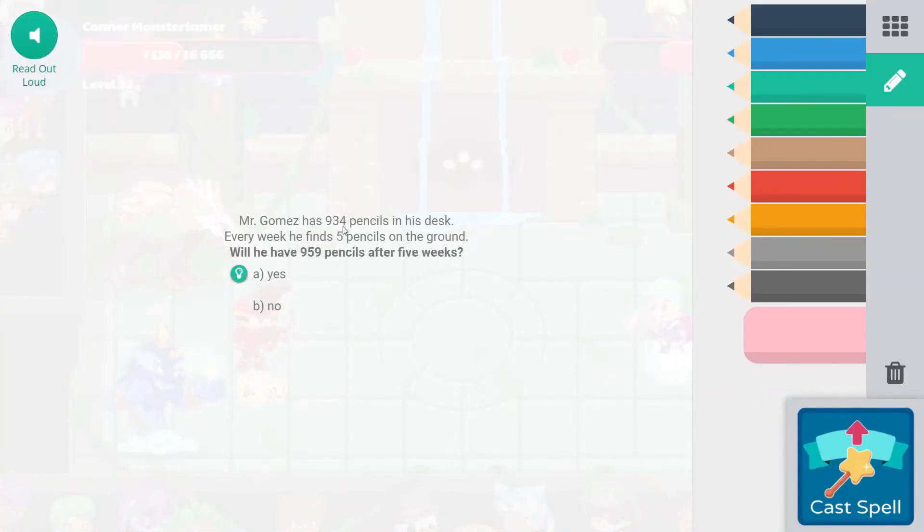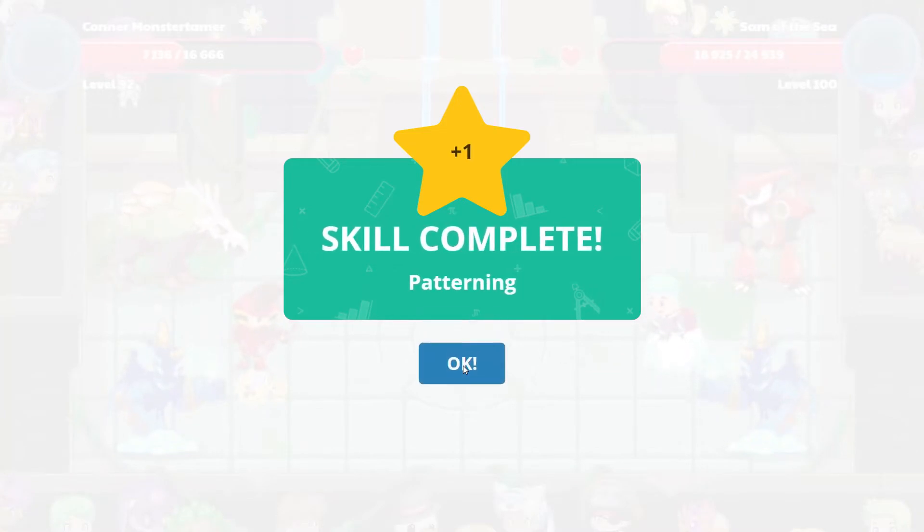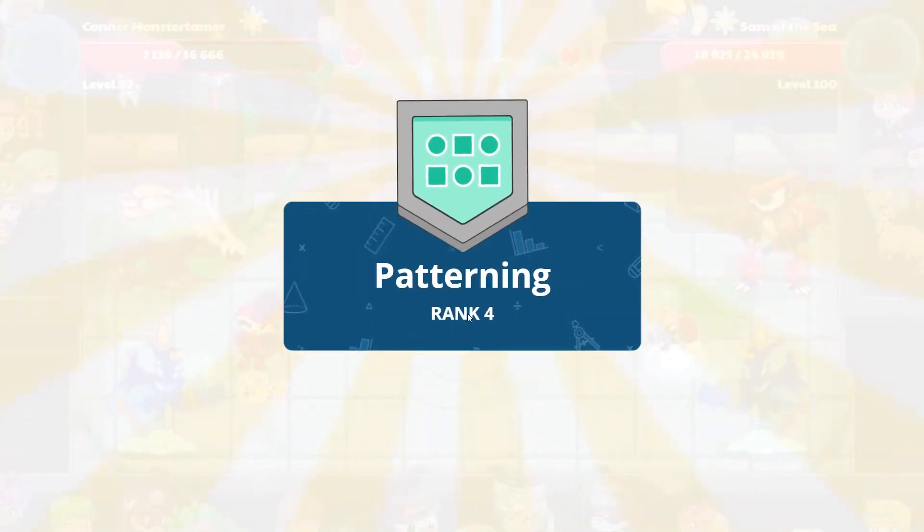Mr. Gomez has 934 pencils in his desk. Every week he finds 5 pencils on the ground. Will he have 959 pencils after 5 weeks? 5 times 5 is 25 — yes, he will have 959 pencils. Awesome! And that is a skill complete for patterning — noticing the patterns and reacting to them. And it's also a rank up. Fantastic!